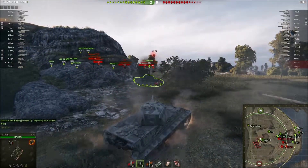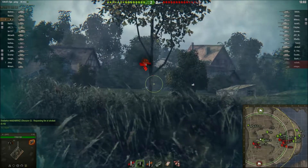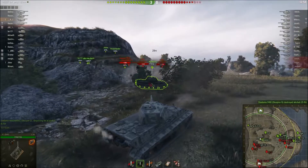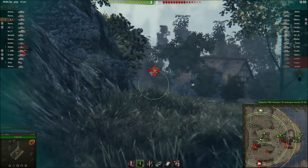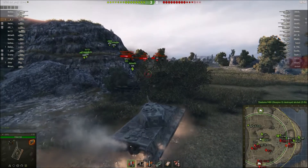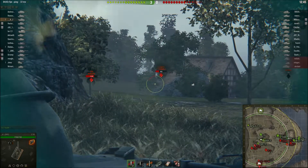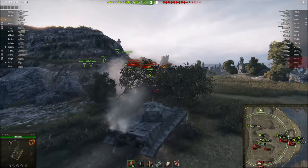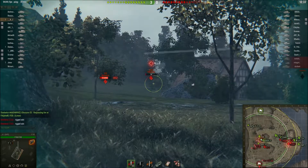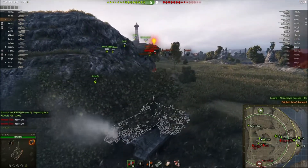At first I loaded APCR rounds, but in hindsight they're totally unnecessary — everything was side-on as far as the targets I was firing at. I could have done this damage with standard rounds. I realize this and switch back to standard, just picking off heavy targets as they're moving in to go back to the heavy side where most heavies fight, which is the 7th-8th line.